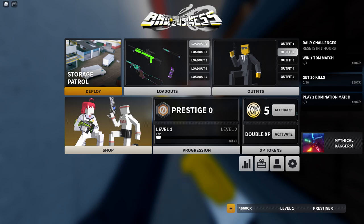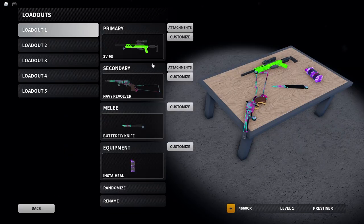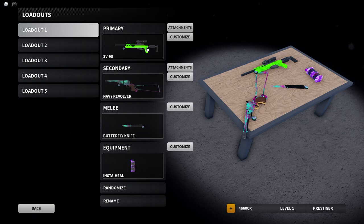Let's go ahead and talk about what's coming to Bad Business real fast. We're getting a new sniper called the SV98, and I'm in the PTR right now for Bad Business — that's just a test place, basically, for any of you who do not know.